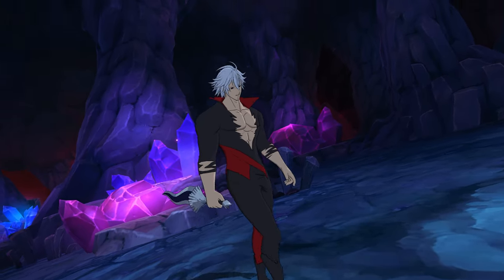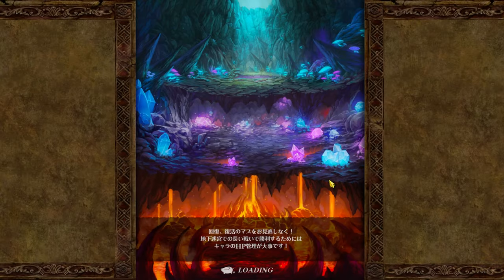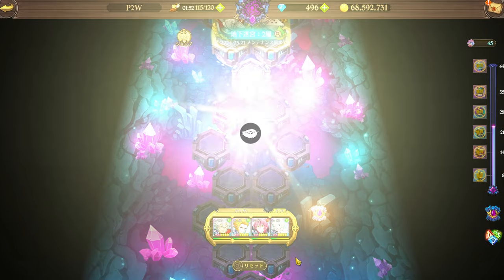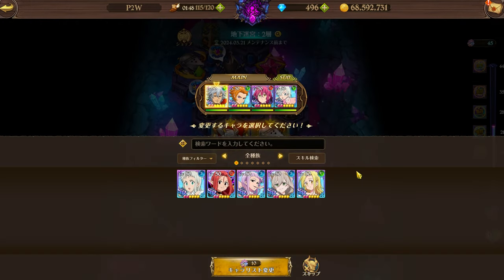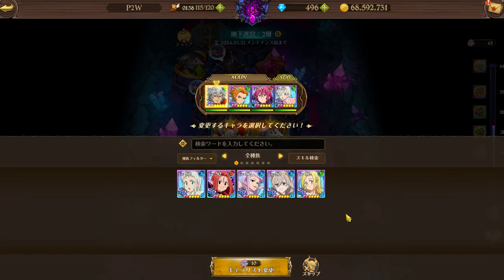So why did I bring Esterosa instead of Margaret and Galfour? Simply put, enemies have a damage cap, and counters bypass the damage cap. So if you get a counter character, I would recommend picking it — it's not necessary, just pretty good. But honestly, Esterosa was my best option. As you can see, all these other characters suck, and that's my experience with this Labyrinth — I'm yet to get a good festival character like an Arthur or a Demon King Meliodas.